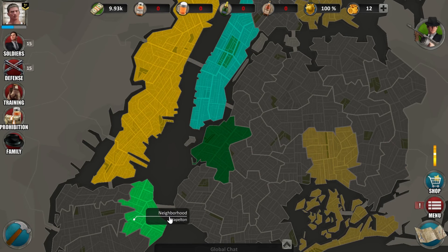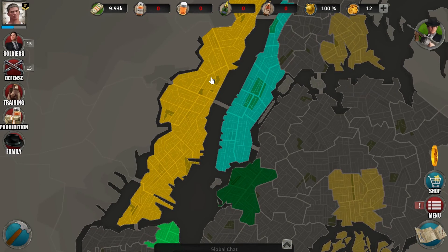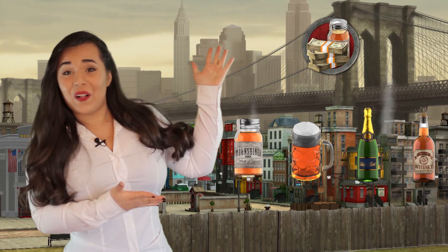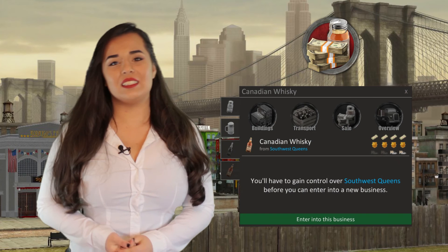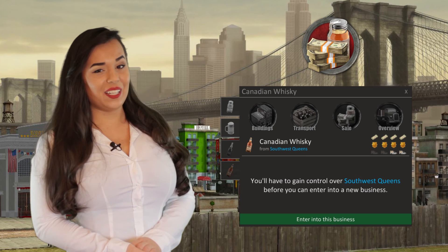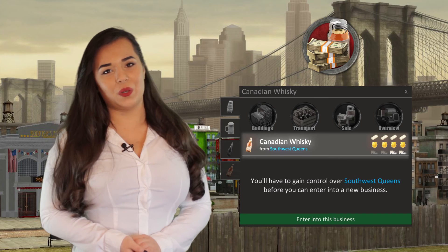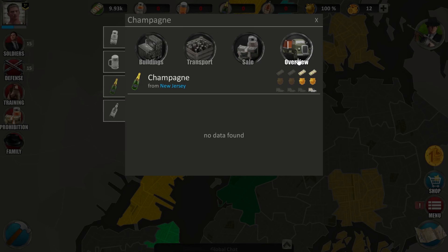The next neighborhood would be Stapleton, but let's come back to New Jersey first, because New Jersey is one of the four neighborhoods where you can start illegal businesses. You can spot them on the map by their different color. These are all the illegal businesses you can start: Moonshine Whiskey, Beer, Champagne, and Canadian Whiskey. On the right side you can see stats for each business — how much money you can earn, the risk of getting caught by the cops, and the transport duration. For example, Canadian Whiskey has the highest turnover but highest risk as well, and the transport time is quite short. I chose the Champagne. You can access different functions of this business: buildings, transport, sale and an overview or history.